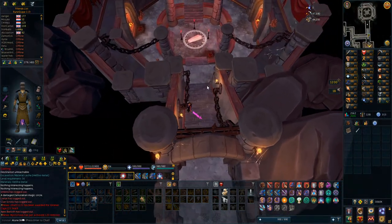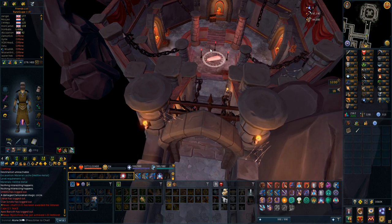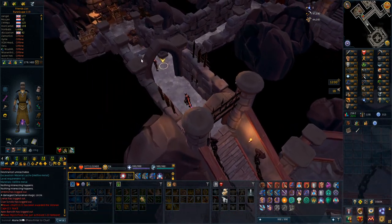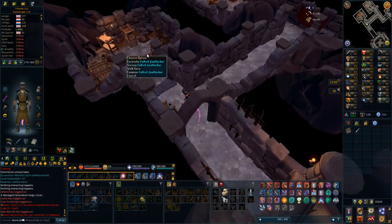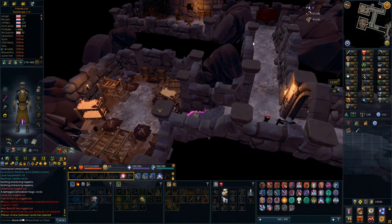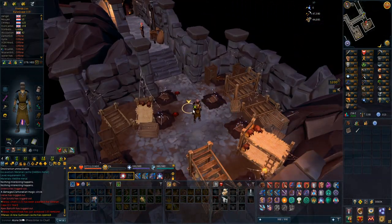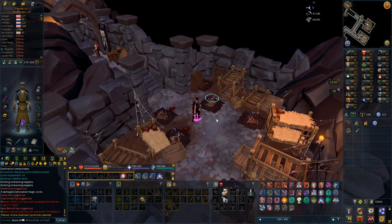To be able to get to the next area I have to repair this ritual area, and to do that I have to get four diary pages from the cultist footlocker and some other things. I basically have to uncover another mystery to be able to get to the level 65 area, so let's do that.